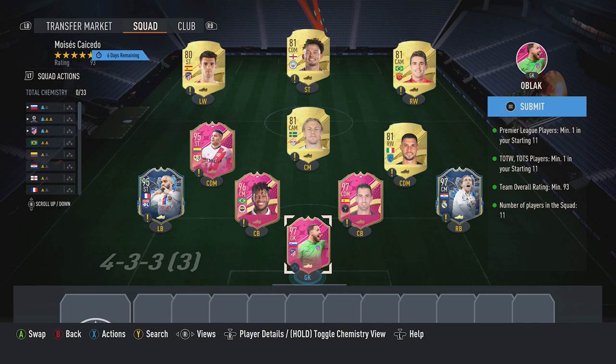So the first thing you're going to do, pick up three 97 red cards — around 24k each — Oblak, Busquets, and also Modric. Once you've done that, you want to pick up a 96 red card, so Fred, around 22k. Then pick up two 95 red cards, around 20k each — Lacazette and also Falcao.